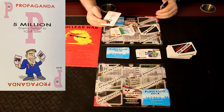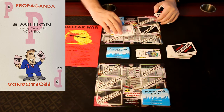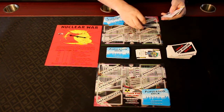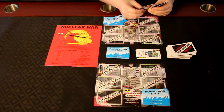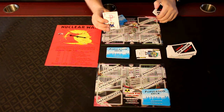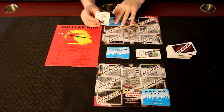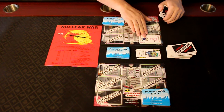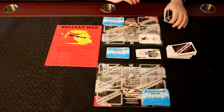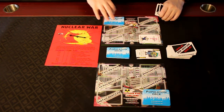And finally there are propaganda cards. Propaganda cards make it so you steal population from other players. The game starts at a time of peace — war hasn't happened yet — so these face-down cards you will likely be playing are propaganda cards, because propaganda can only be used at times of peace. Of course you are not going to convince people if you are warring with their country. So if I were to play this card as my face-up card, it says '5 million enemy defect to your side.' So I choose another player, they take 5 million population from theirs, and I add it to my population stack.